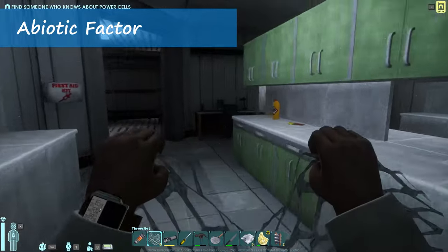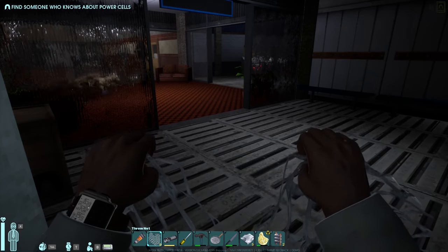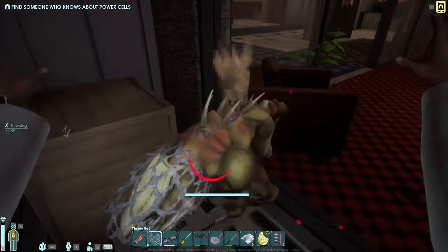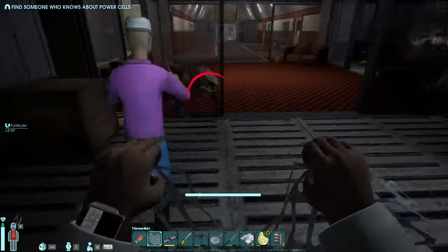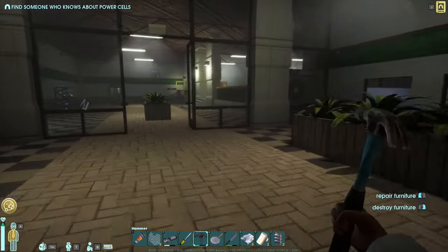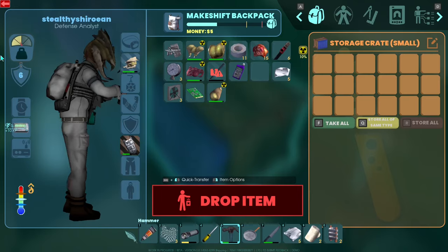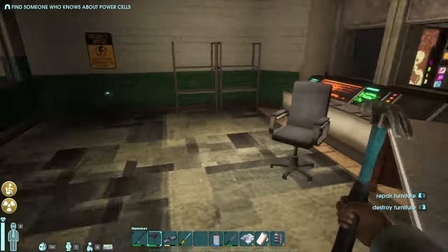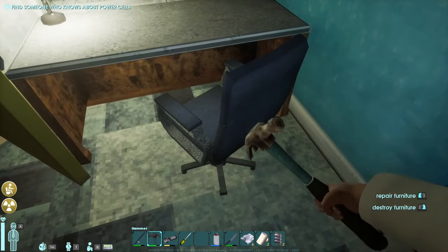Abiotic Factor is a fun survival crafting game developed by Deepfield Games and published by Playstack. This one immediately drew my interest because of its fresh setting — instead of being out in the wilderness, you're a scientist starting your job at Gate, a secret research facility studying all sorts of stuff and reminding me a lot of Black Mesa from the Half-Life series. However, as these things go, some experiment goes wrong and the whole place is in shambles, with you trying to pick up the pieces.